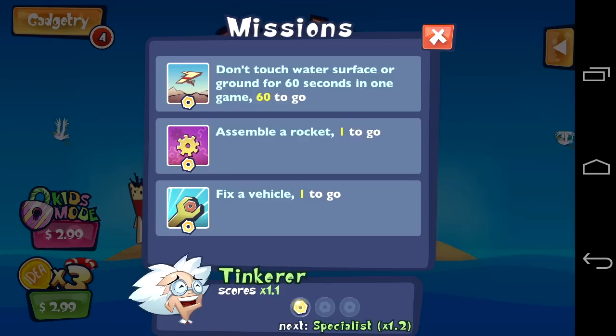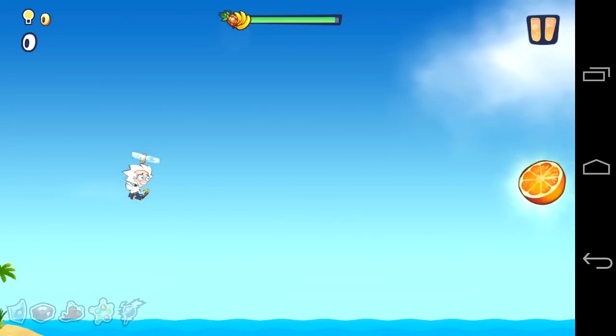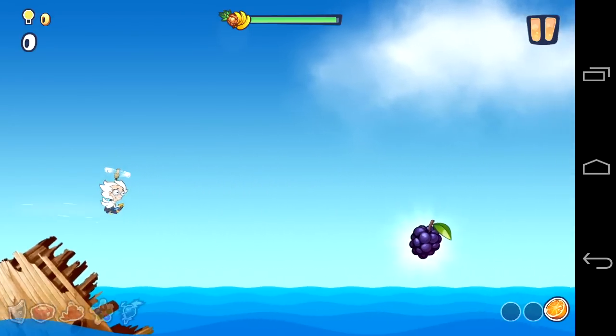CrazyMikeZapps.com with an Android app video review for Doc and Dog. Tap to see if you can fly your way around the world through treacherous environments using four upgradeable aircrafts that include Boost to rescue your pal, Dog.